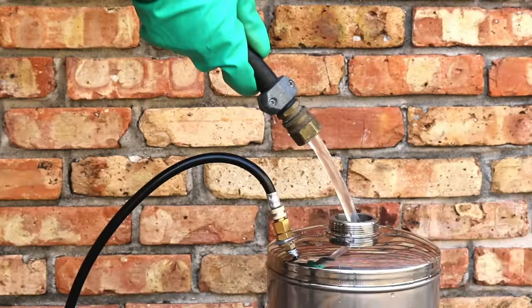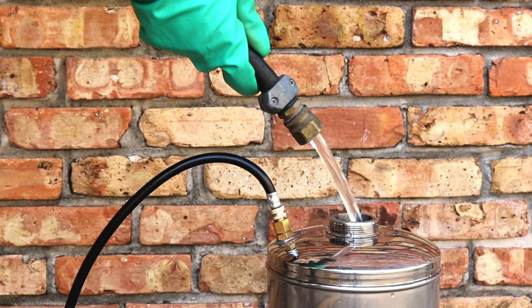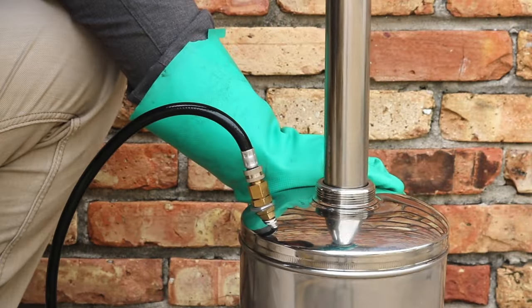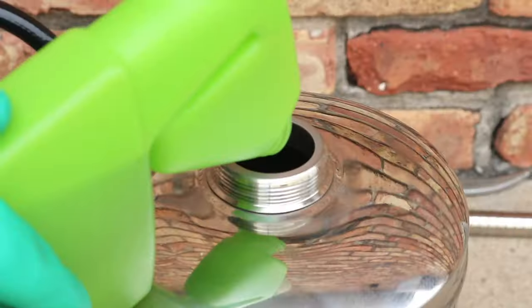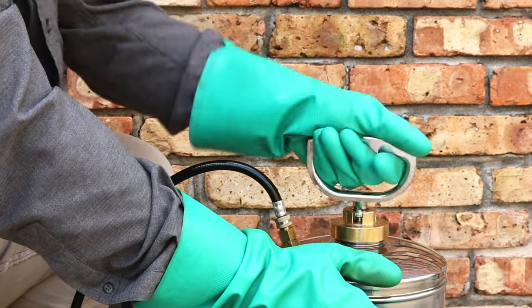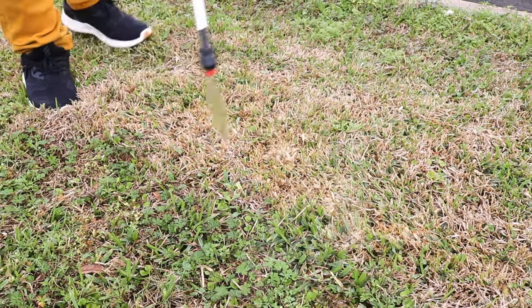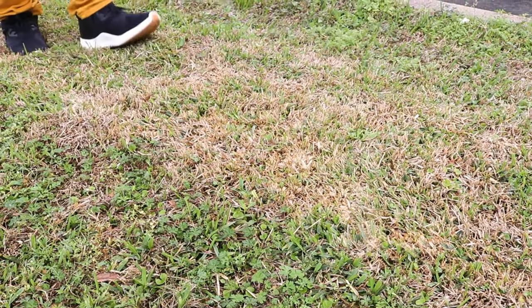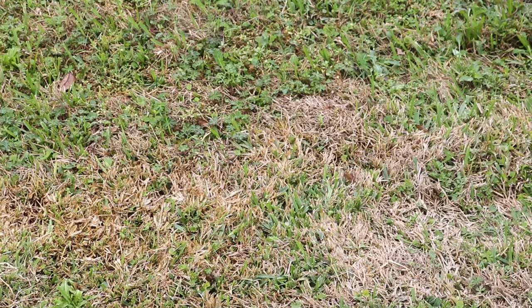Patch Pro is a concentrate, so it will need to be mixed and applied with water before application. To treat take-all root rot, referred to on the label as take-all patch, the application rate is 2 to 4 fluid ounces applied over 1,000 square feet of treatment area. Using a handheld pump sprayer, mix 2 to 4 fluid ounces of product with enough water to make 1 gallon of solution, and apply your solution evenly over your treatment area. Use a fan or cone-shaped spray pattern to ensure the grass blades are evenly coated.